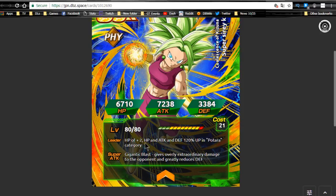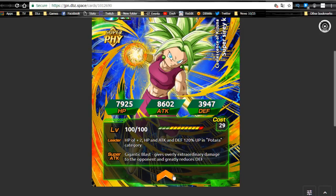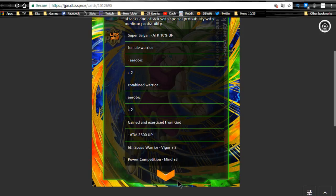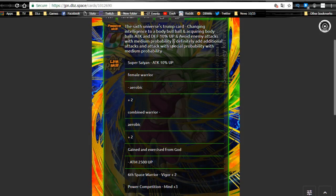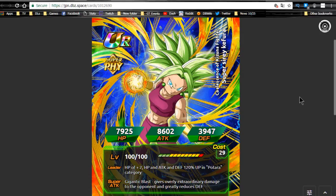Kefla is Ki+2, HP/ATK/DEF+120 for the Potara category. She is not a Dokkan Fest exclusive. She does immense damage, greatly reduces defense, has a medium chance to dodge, and a guaranteed additional attack with a medium probability of it being a super attack. She's literally Kale and Caulifla mixed together — she gives herself ATK and DEF +10% per Ki orb obtained and is an orb changer. As Defreeze noted, she's a mixture of Chinemba, Broly, and INT Trunks combined — a beastly unit, great on a mono super physical team or Potara category.